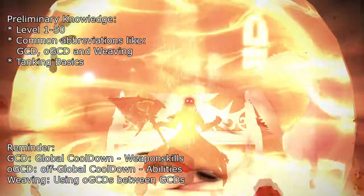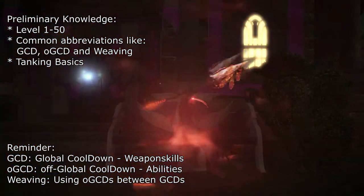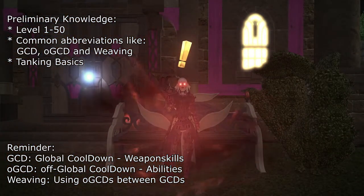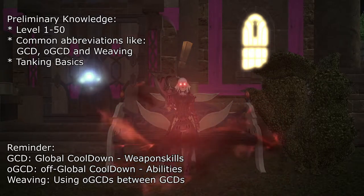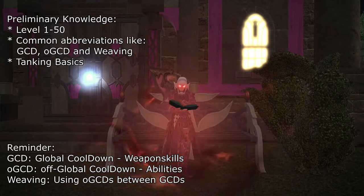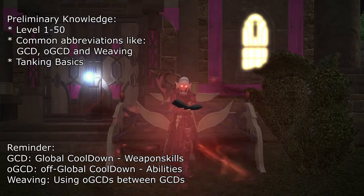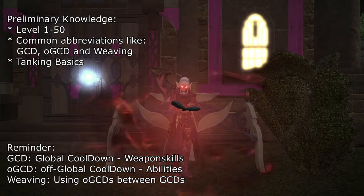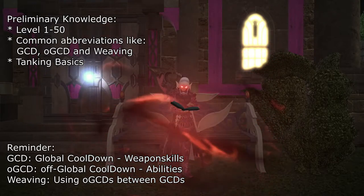I will assume you have already seen my guide which covers level 1 to 50, and I will also assume that you are acquainted with abbreviations like GCD, OGCD, and Weaving. I will only be briefly touching on the aspect of defensive cooldown cycling, which is probably better explained in my tank's basics guide. So if you feel any of these aspects are not familiar to you, please view the corresponding videos in the top right corner.